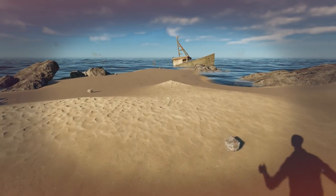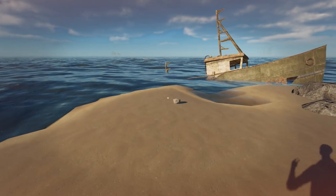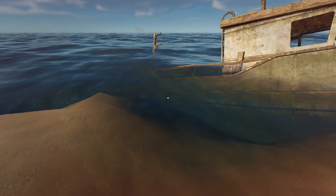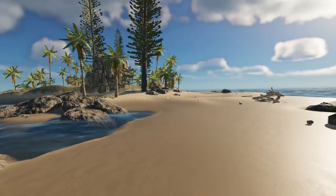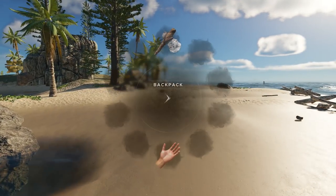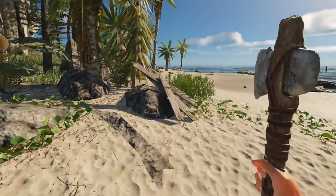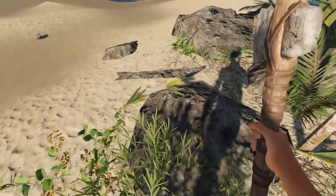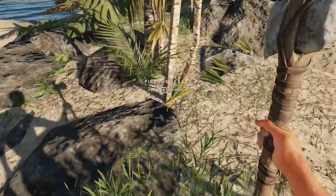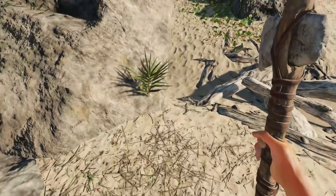We're doing great on food and water — everything's perfectly fine there. I probably should have grabbed the lashing because I bet there's stuff over here — yeah, there's tires right there! We're gonna need some lashing to get those. There's yucca right here so we could just grab it, make the lashing, and then get the planks going. We should be able to get the raft upgraded.